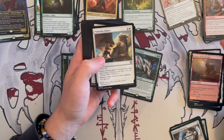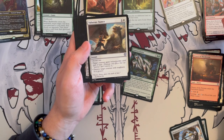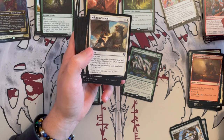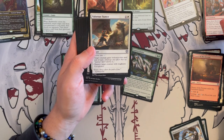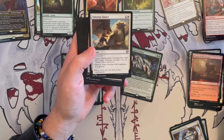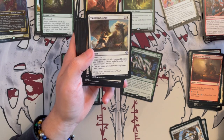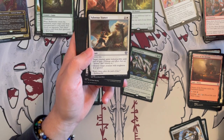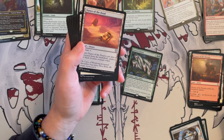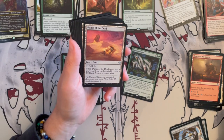Desert of the Fervent — another one of those. Varis's Stance is an instant that costs two — choose one: target creature gains indestructible until end of turn, or destroy a target creature with toughness 4 or greater. That's nice, not bad at all — it allows you to choose either one, either a protection spell or a destruction spell. I would say I'd rather get the Boros Charm that does this because it kind of does the same things. But of course protection-wise there are better spells.